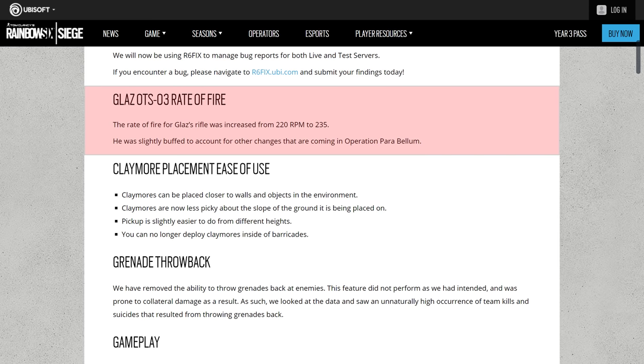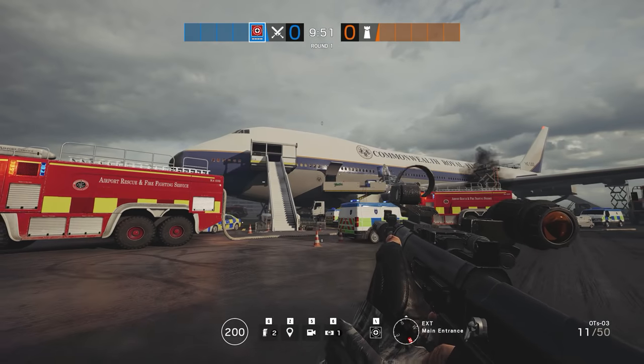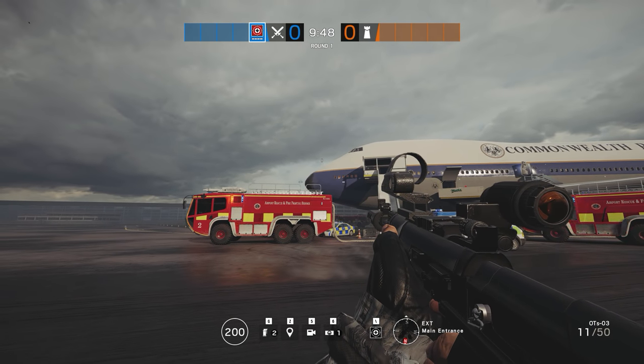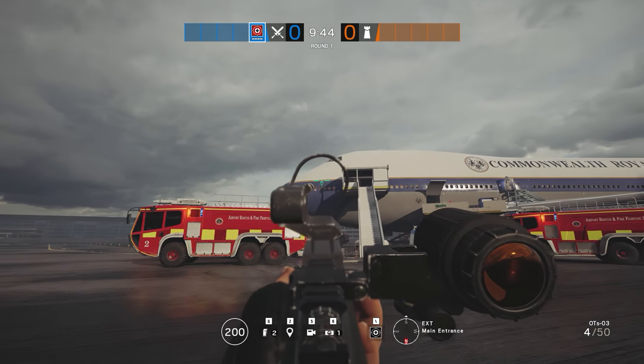Back to Rainbow Six now. Starting out with Glaz's rifle, those of you who saw the addendum to the Operation Parabellum patch notes will know that with the latest patch, his fire rate was ostensibly boosted from 220 RPM to 235 RPM. This is such a minor buff that it really should be almost unnoticeable, and yet the gun feels and sounds very different, which has raised a few eyebrows amongst the community.